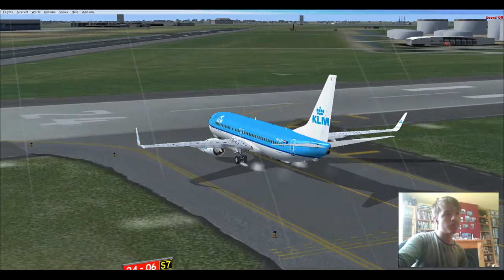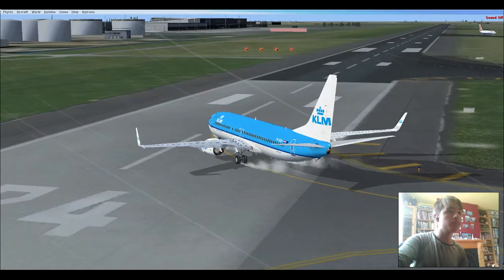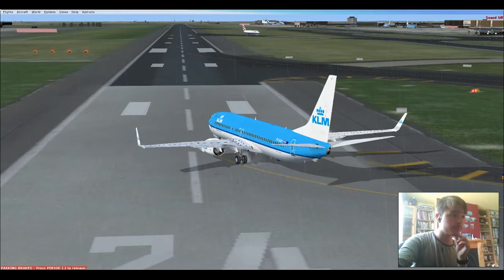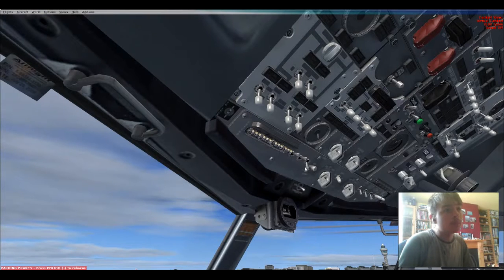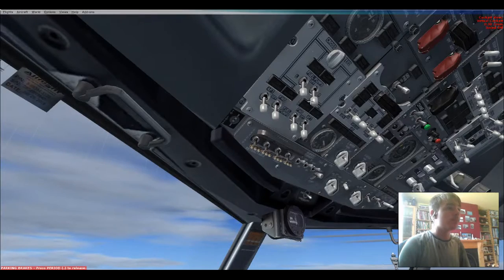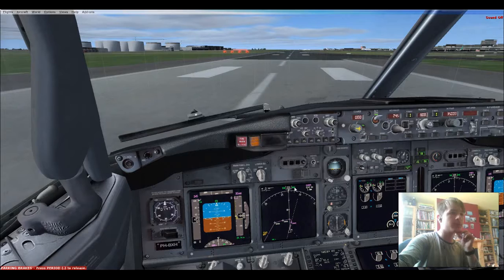I'm trying to turn them on. There are a few lights around the corner — two, four. Lights running on, taxiing off. Well then, let's go. I'm not doing the TOGA thing because that disables the VNAV.